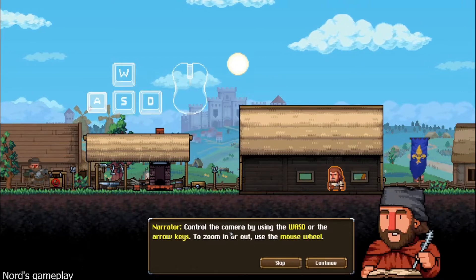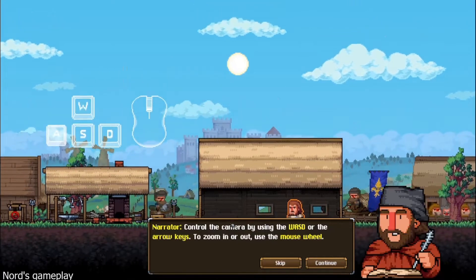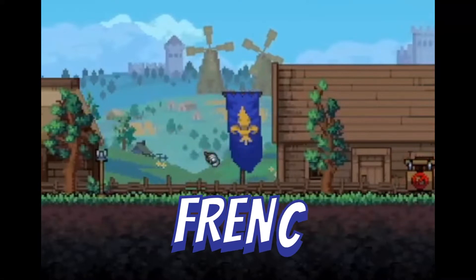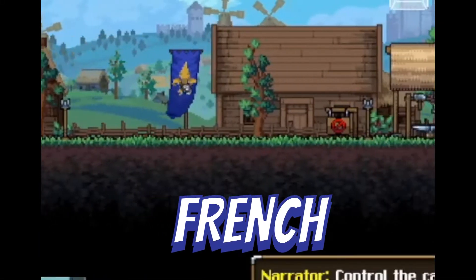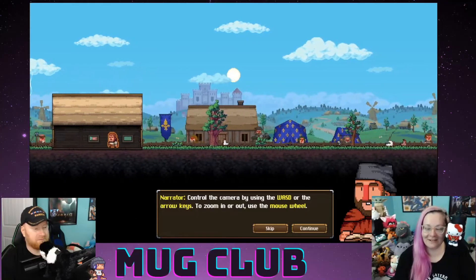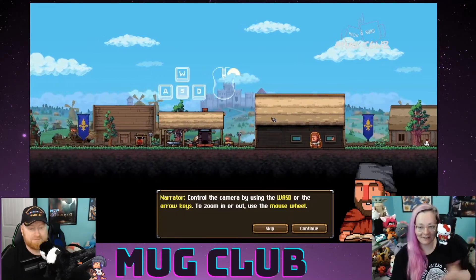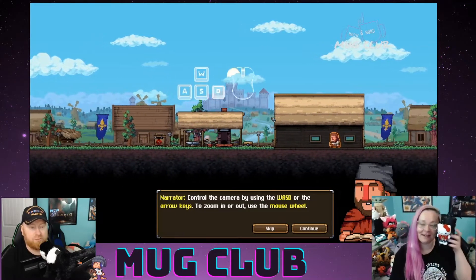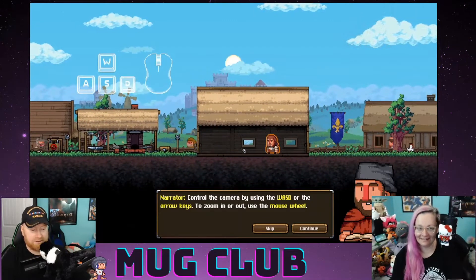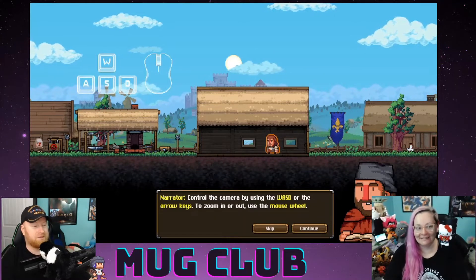Control the camera using WASD or the arrow keys, zoom in or out. Oh, this is the French flag — the fleur-de-lis. I don't know how to say it either. This is French! I am of French descent and I still don't know how to say it. It's pretty bad. We be in France right now, yeah, and I just think it's funny — it's the baguette.